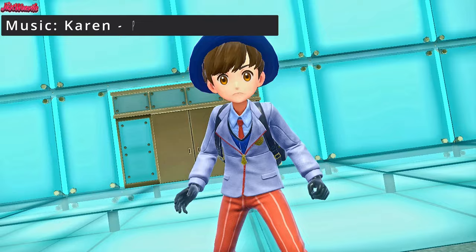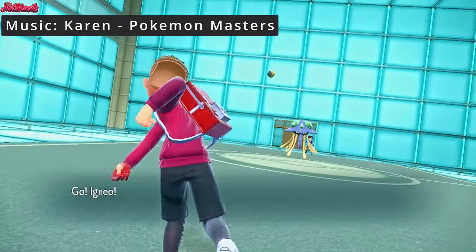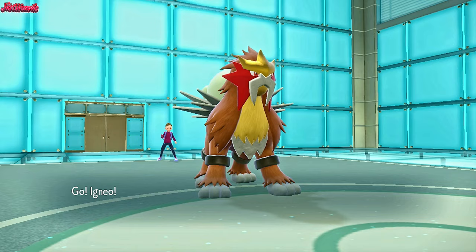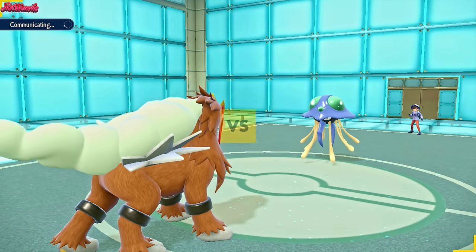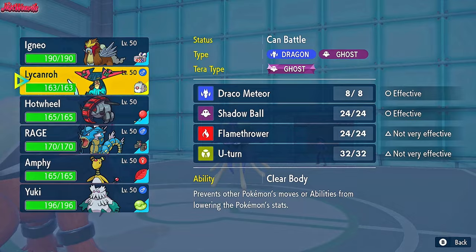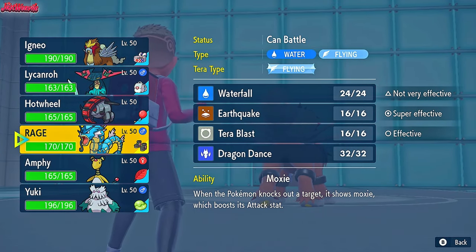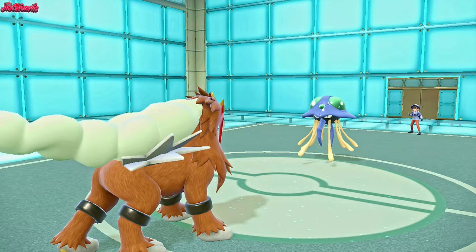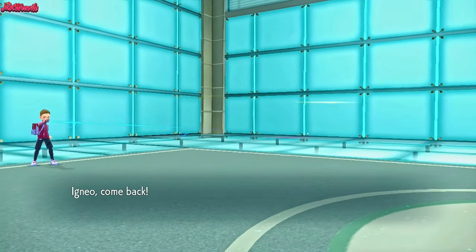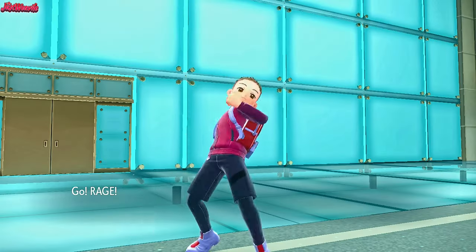The battle begins — good luck have fun, Turtlona. They lead off with Kraken, the Tentacruel, as I lead off with Entei. I said they would lead with Tentacruel — why don't I ever act on that? Anyway, this is fine. We can switch out no problem. We've got Gyarados who can Earthquake this thing. They might go for T-Spikes, Flip Turn, or Surf. So let's go into Gyarados.